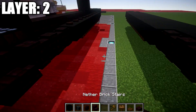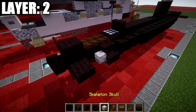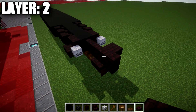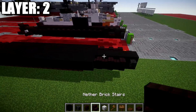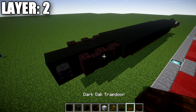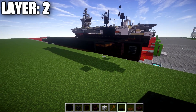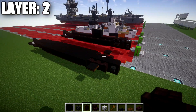We're going to place down a narrow brick stair on both sides of this black concrete block, and then going back from the narrow brick stair we'll place down a skeleton skull off the two stairs. We then want to place down a narrow brick slab off both sides of this narrow brick wall. Going to the front, we're going to place down a dark oak trap door and a black carpet on top of it to make the front. That wraps up layer two.